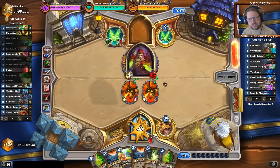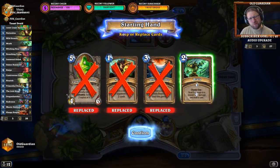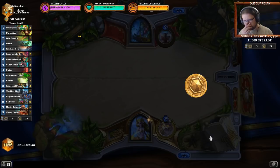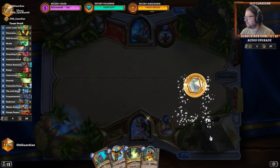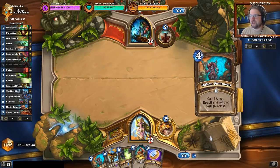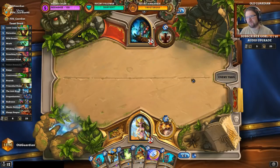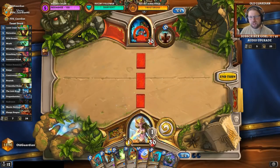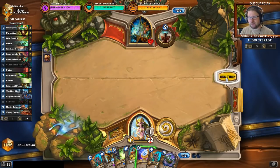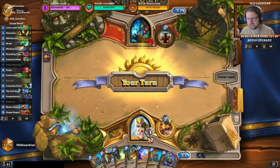I do wonder if there was something I could have done differently in that game — that was a very interesting game. Branching Paths, Swipe, and Obliterate was also lethal. One Obliterate and two Death Knight cards would have also done it — two Death Coils or one Obliterate. I didn't do the Maton Death and Decay. I actually thought Death and Decay wasn't enough — oh, it was 6 damage. Maybe it would have been enough too. I suppose he just didn't draw anything good then.